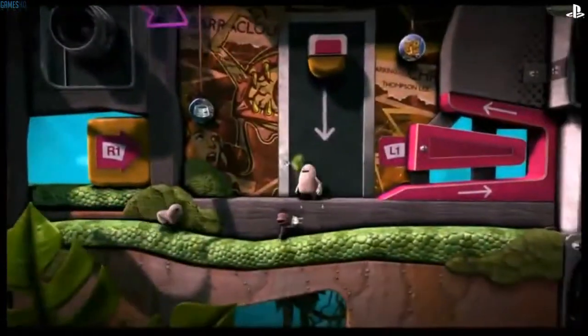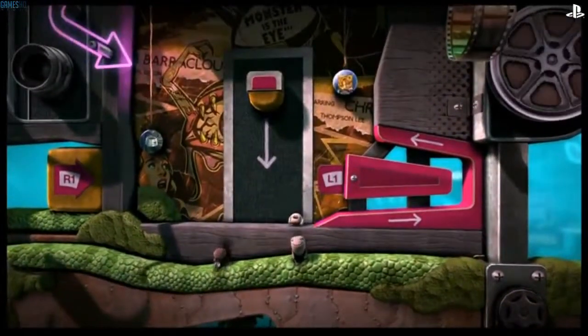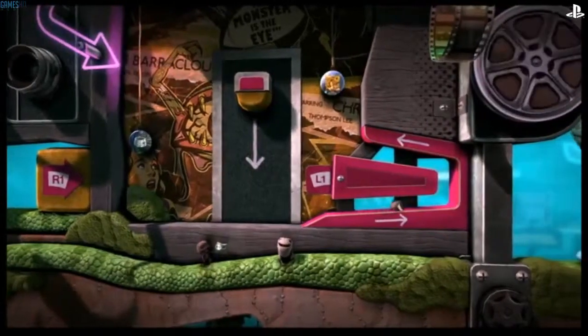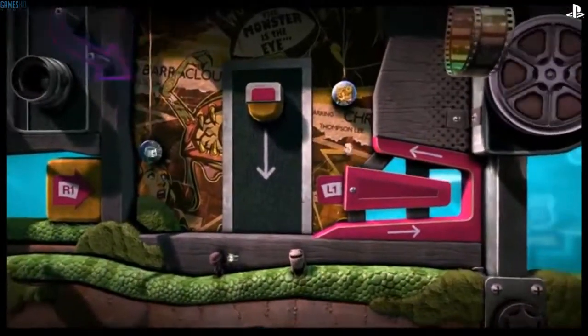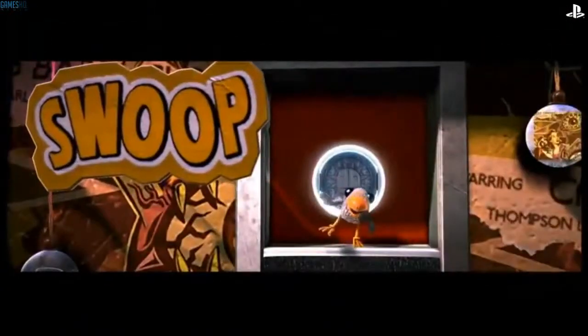So as well as being the biggest new character, Toggle can also become the smallest at the tap of a button and fit through small gaps like this.